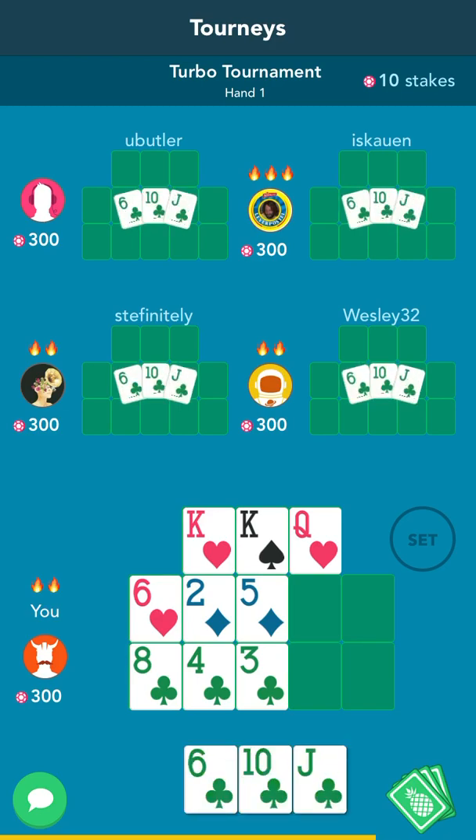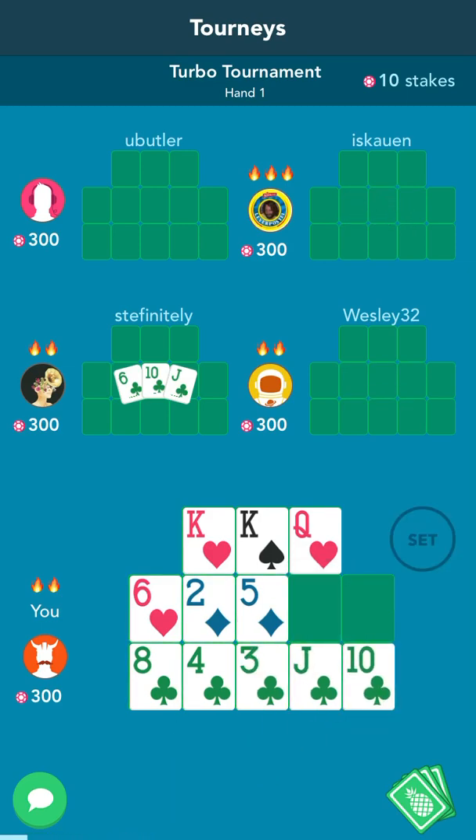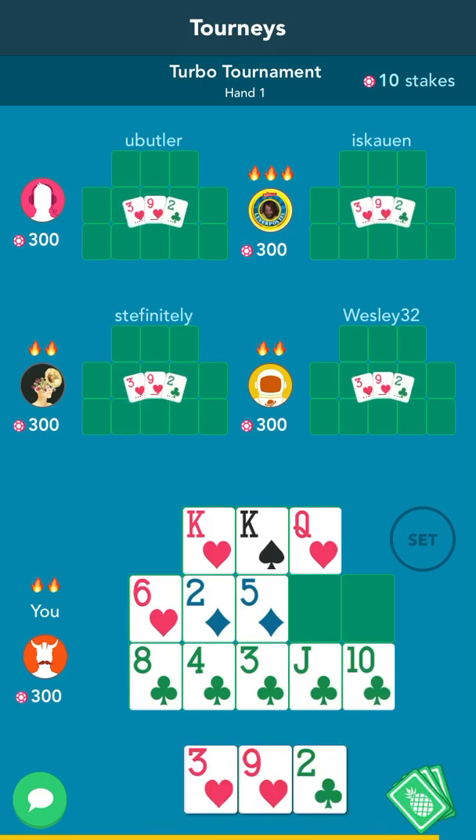The reason I played the 5 in the middle is because I want to maximize my straight chance as well as the 2-pair or trip chance. So here I'm going to play the clubs in the back.